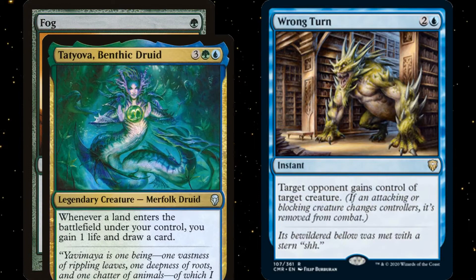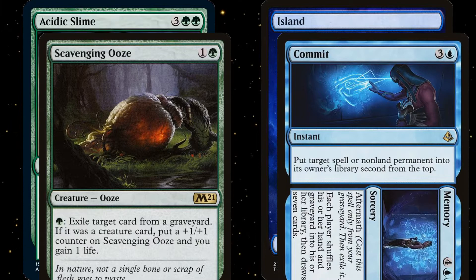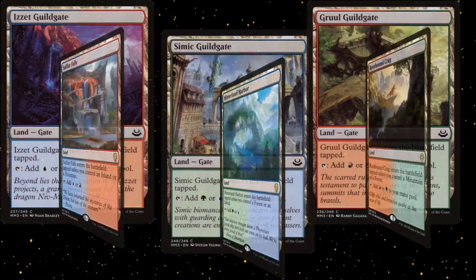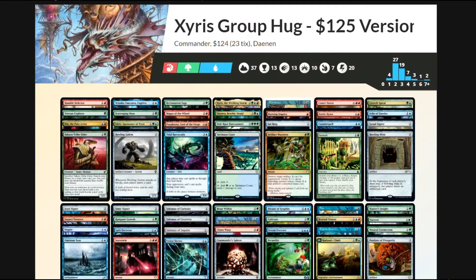Additionally, we'll be removing Fog and Wrong Turn for Tachyova, Benthic Druid for some additional card draw, and Hadana's Climb to help pump up our commander and be a possible but unreliable win con. For interaction, we're replacing Acidic Slime with Scavenging Ooze, and we're also cutting one of our basic lands for Commit to Memory — just between these two cards we end up with two pieces of graveyard hate, a phenomenal piece of interaction, and a wheel effect. Additionally, we're cutting Solemn Simulacrum for Counterspell, and Circuitous Route for Farseek, to lower the average CMC. We're also cutting our guild gates for check lands, and removing two more basics for a Yavimaya Coast and a Kessig Wolf Run. Our color balance also changed a little, so the basics now stand at ten Islands, eight Forests, and five Mountains.